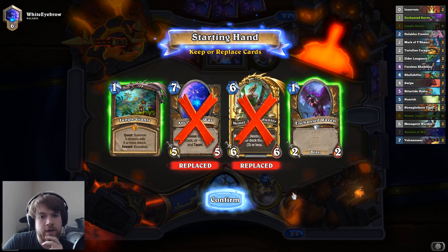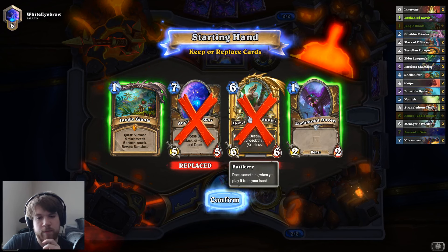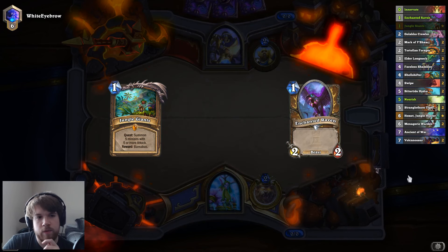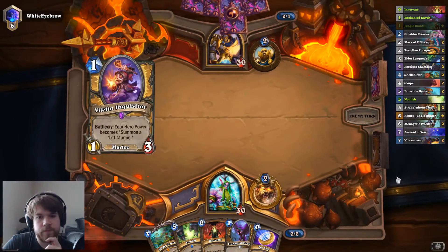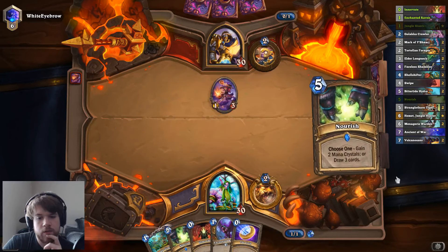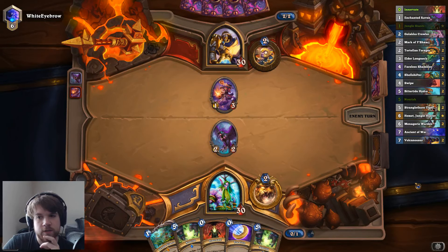Paladins right now are probably aggro. If I knew I was against a slow deck, I would keep Hemet — I think Hemet is actually that good in this deck. So what class would I be willing to keep Hemet against? Maybe Shaman? I don't know. I think most classes have an aggro variant that's popular right now. Okay, it looks like he is an aggressive deck. My hand really, really sucks right now, but with Coin Innervate it's not that hard to draw into something that makes this hand good.